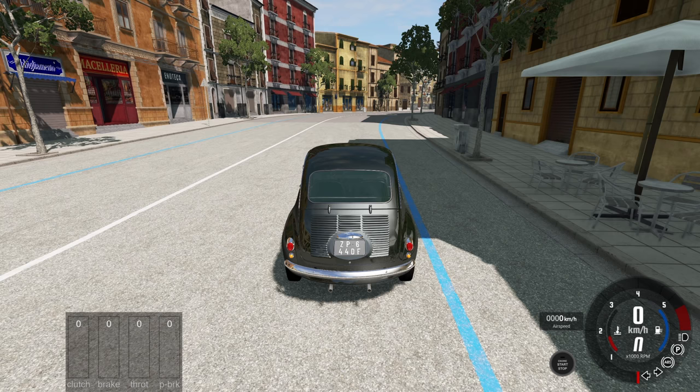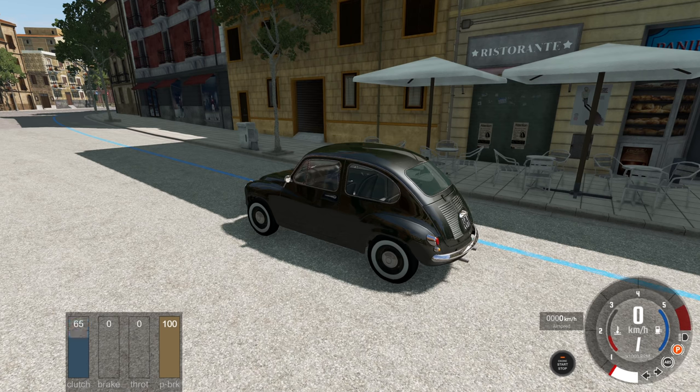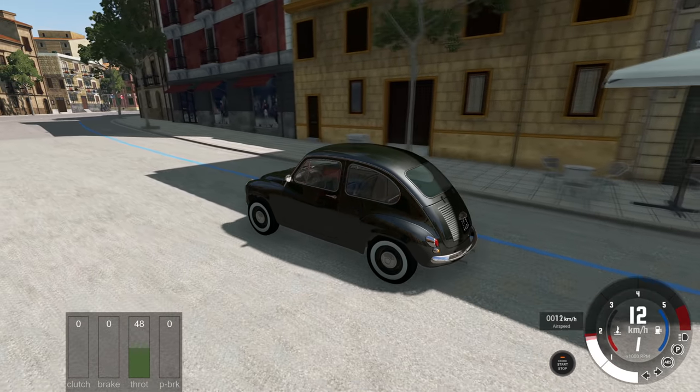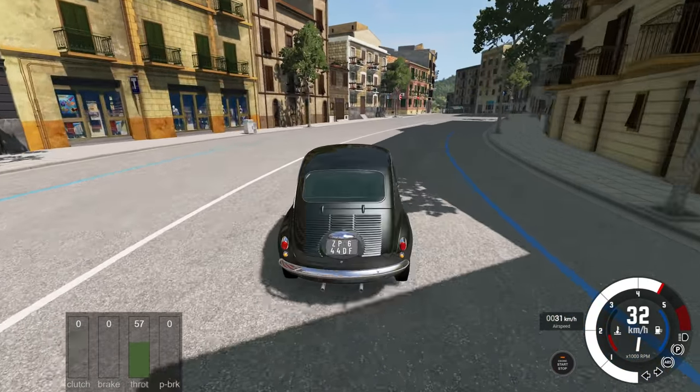Let's try and start up the car. As I understand it, to start up a car with a clutch, first things first, probably need the parking brake on. Second thing is the clutch needs to be in. Oh, it started! Okay, that's a good start. So I'm going to shift into first and let out the clutch while I slowly accelerate. Not too bad — I managed to make it up into first gear in this car.